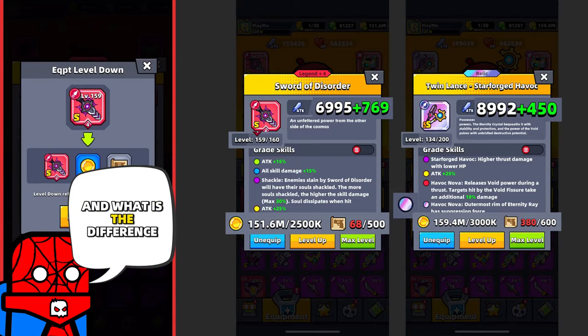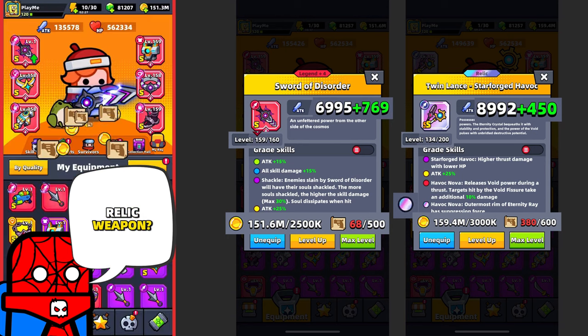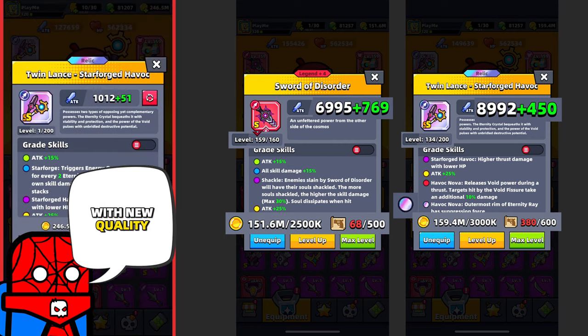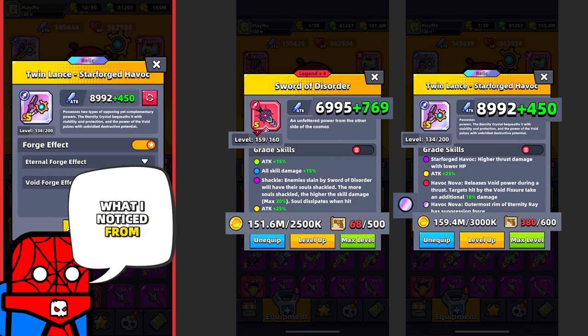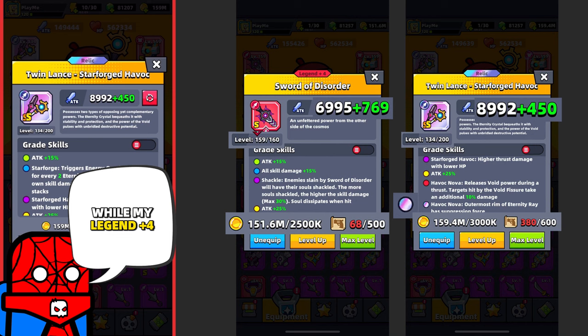So why should you make the new weapon, and what is the difference between our Astral Forge weapons and the new Relic weapon? First, there is a new Relic quality which gives you an additional skill. With this new quality, the maximum level is increased to 200, while for Legend plus 4 it is 160. One downside I noticed is that for the new weapon you'll need more designs and more coins. As you can see, my Relic weapon with the same amount of designs is level 134, while my Legend plus 4 Sword of Disorder is level 159.